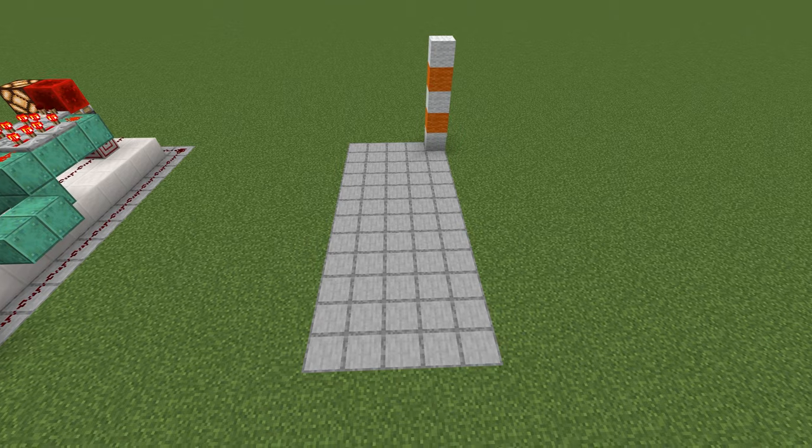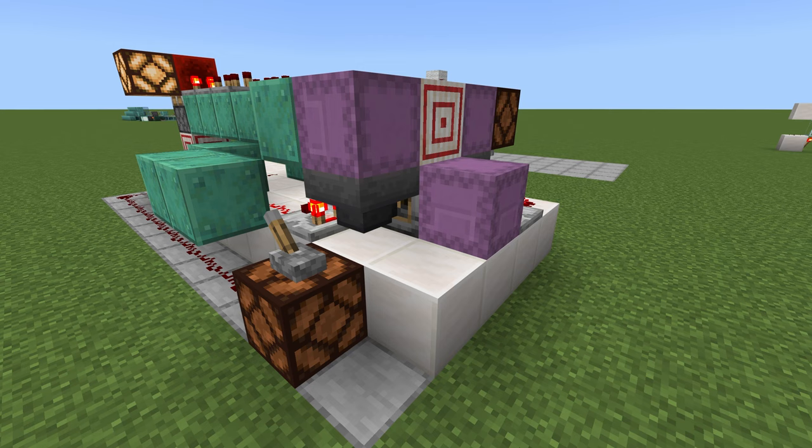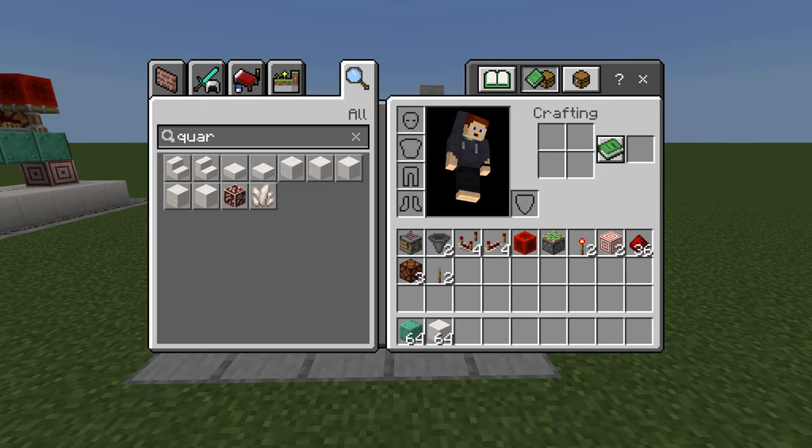You will need an area that is five wide, 12 deep and five blocks tall. I like to set it one block into the ground so my crafter sits on the floor. Materials you need are one crafter, two hoppers, four comparators, four repeaters, one redstone block, one sticky piston, two redstone torches, two target blocks, 36 redstone dust, three redstone lamps, two levers, and a bunch of building blocks of your choice.